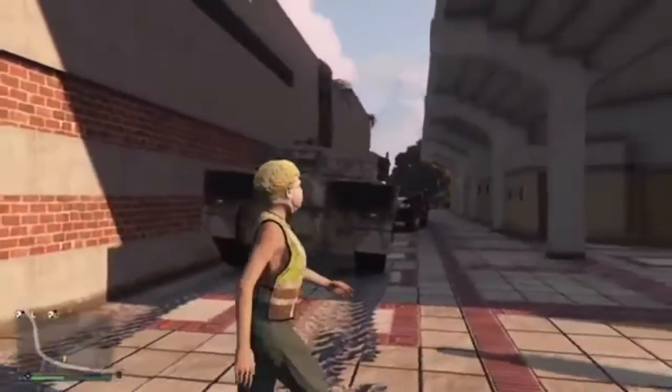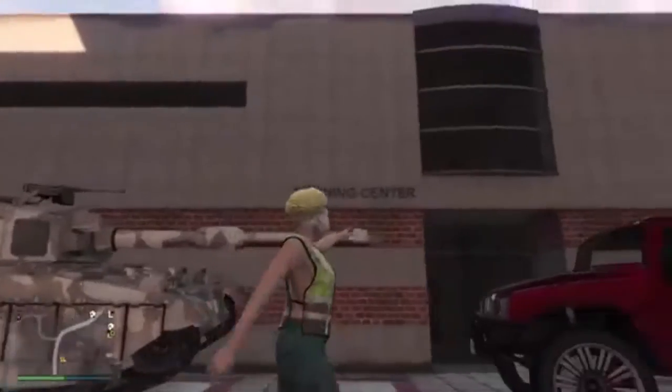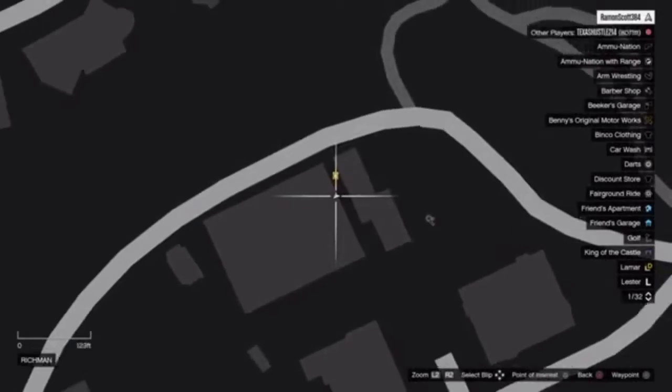The only downside to this wall breach is that you cannot shoot out of it, but people cannot shoot in either. It is pretty interesting once you're in it. First, go ahead and come to the location shown on the map right now.